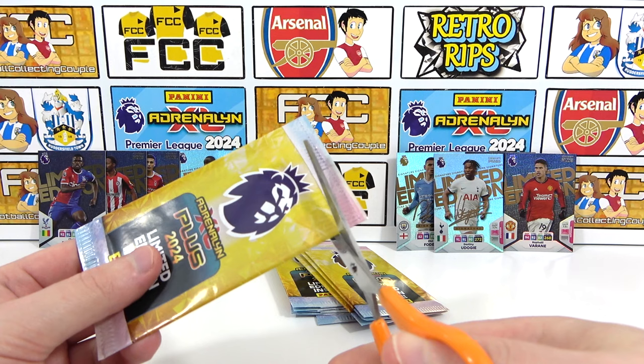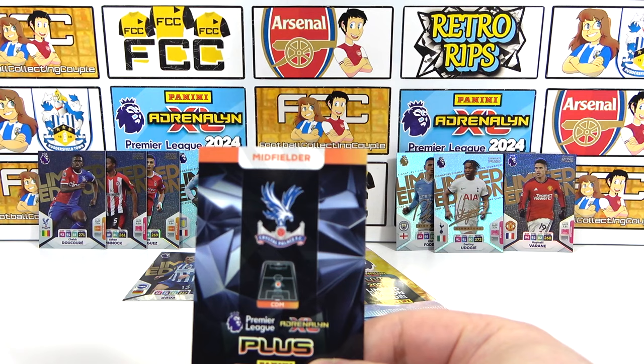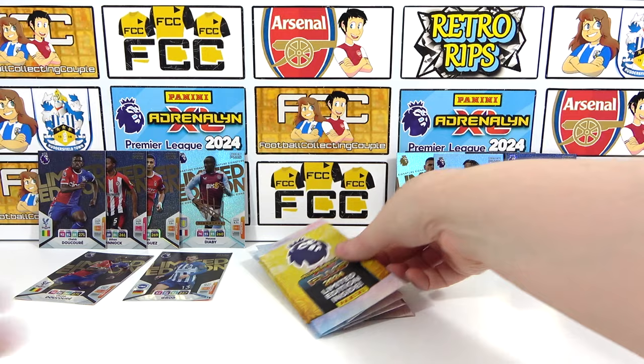Final pack for me — can it be a double? It can't even be an auto. It's the normal one, so we probably actually need that — quite good. Final pack — we've hit our target of four. Imagine if this is an auto. Can we end with a Mudrick auto? You're dreaming mate. I'll take a signature — it's probably going to be like Arsenal or something. Aww, it can't even be anything — it's Bayer.